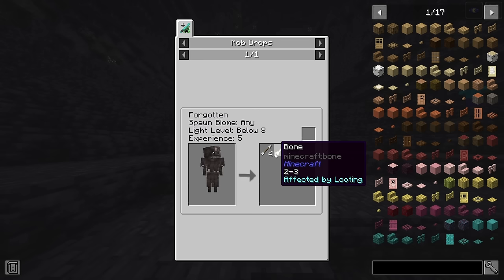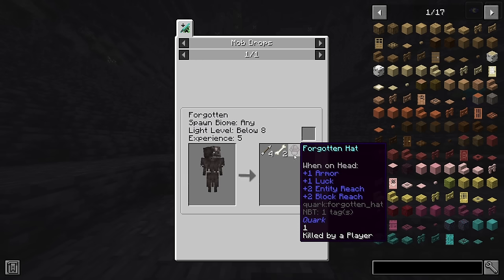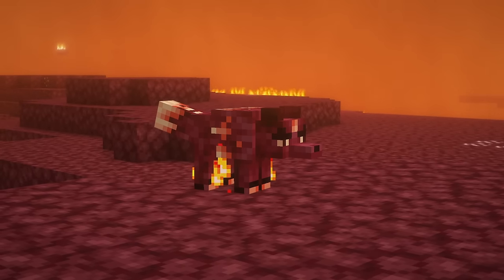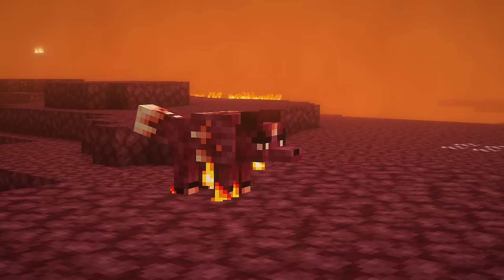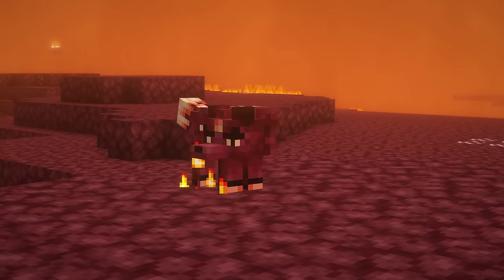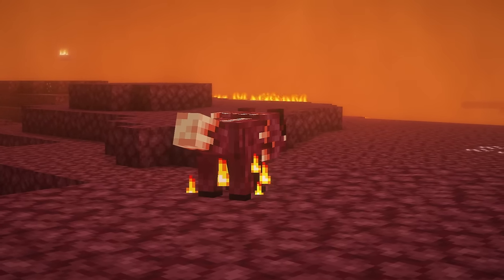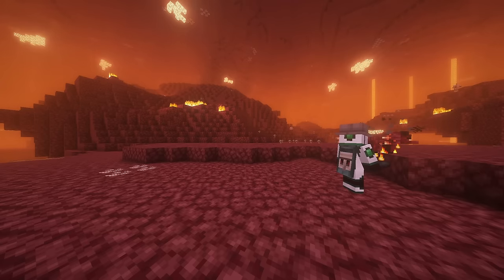Wearing an explorer's hat increases your maximum reach distance by two blocks and also improves your luck while fishing. Foxhounds are new hostile mobs that spawn in the nether. These fierce doggos will attack you and set you on fire. If you're brave enough, drink a fire resistance potion and feed them some coal to tame them.